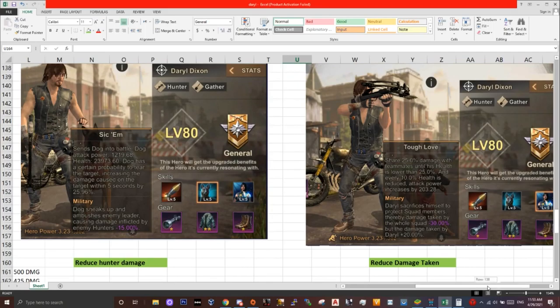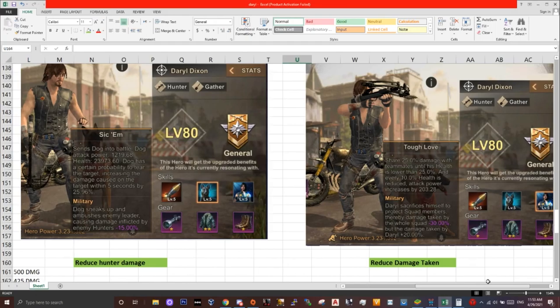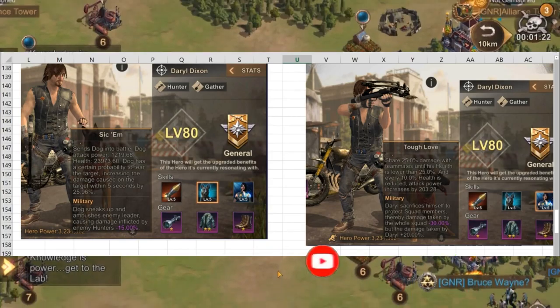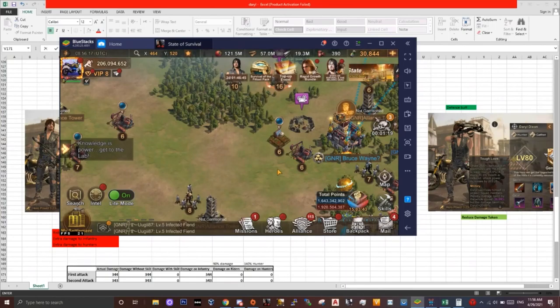Ideally when you resonate Daryl you have to compare these skills with the skills of the hero you're currently using. In my opinion, if you're trying to defend, make sure you use Daryl. If you'd like me to make a video comparing Daryl with other heroes, let me know in the comments or subscribe — I'll most likely do this in the future. Thank you for watching, subscribe if you like what you see, see you on the next one.